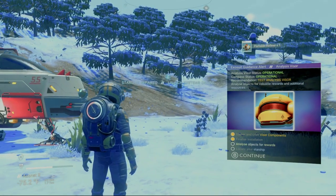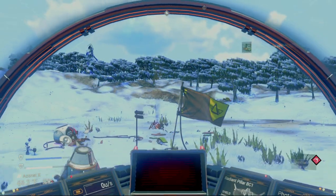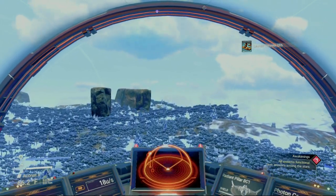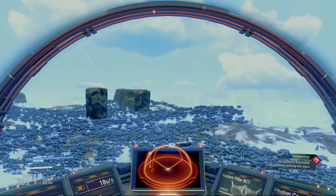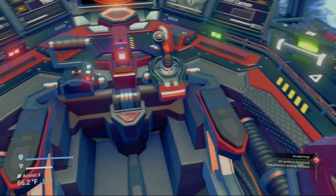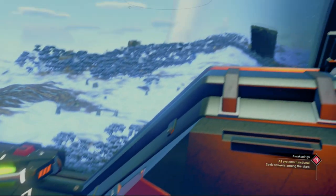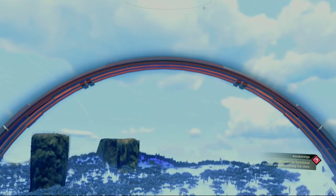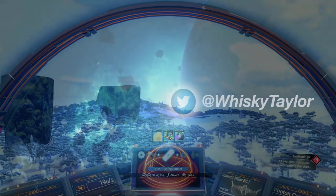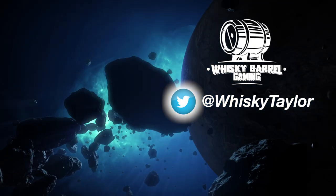From here, we're now free to take off. Oh yeah, this beats walking! That does it for episode 1 of No Man's Sky Space Camp for Beginners. I hope you guys enjoyed it and learned a lot. In the second episode, we're going to pick up right where we left off, getting out of the atmosphere and into space. This is Taylor with Whiskey Barrel Gaming, signing off.